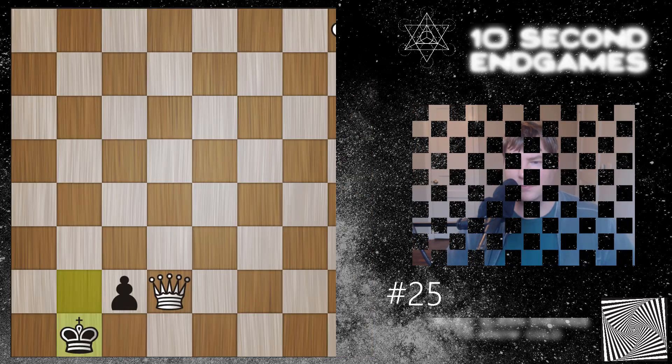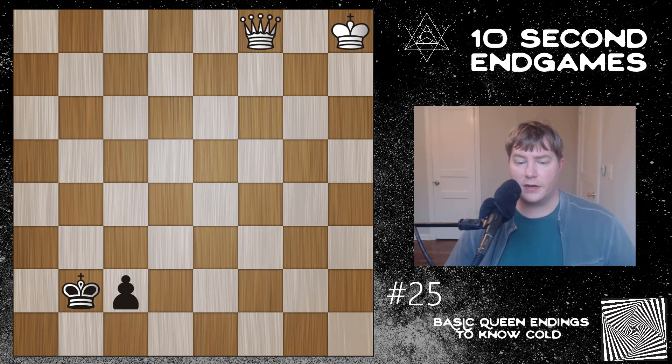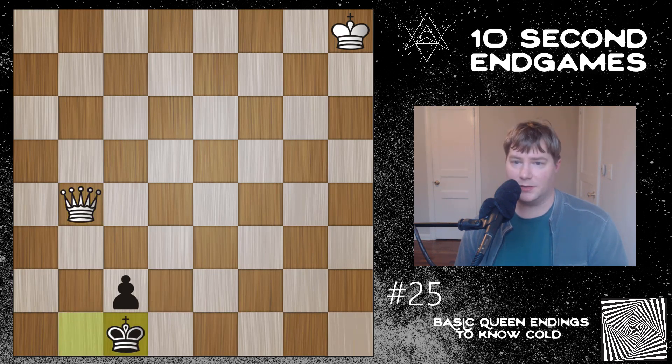All right, we're going to move to the second position. Before I get into the specific subtleties, I'd recommend you pause and try to figure out if White can win or if it's a draw. For Black to move or White to move, it's a draw either way. There's a subtlety here that Black needs to know as a defensive player in order to get a draw if you get this position as Black. If White tries to just check and Black tries to hang on to the pawn, White can use the same method — but obviously this requires a mistake by Black.